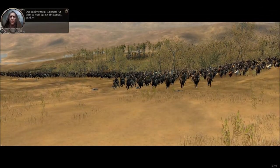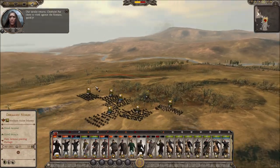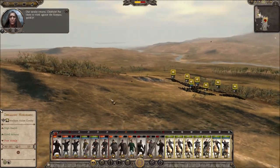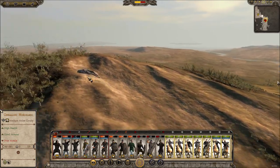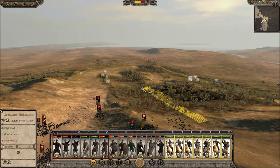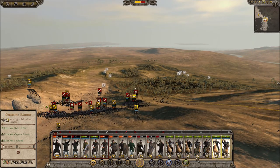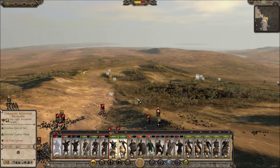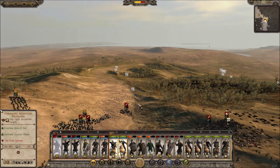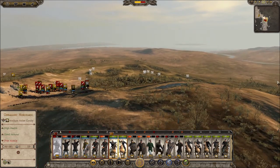Our cavalry returns, chieftain — put them to work against the Romans quickly. Yes, I definitely will, Mr. Advisor man, because we need them right now. Our lines are going to start breaking soon. We have two units of skirmish cav — let's group you guys. Skirmish cav, you guys just come in the back here and start throwing javelins wherever you can.